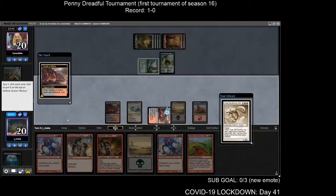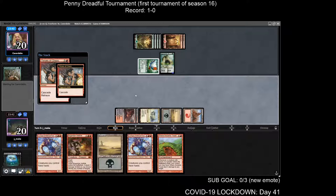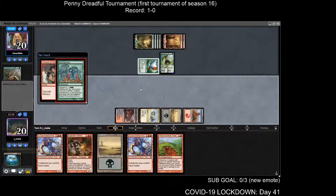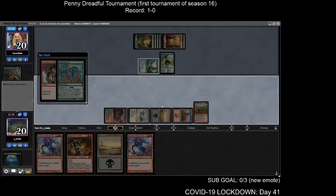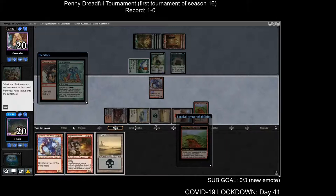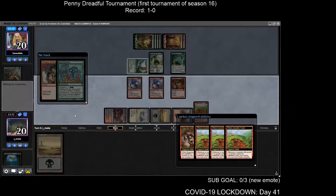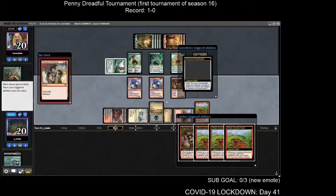A land in hand — let me cascade. I hit Hypergenesis — pretty sweet! I'll start with the Wurm's Tread. This is about 25 damage — actually just 20. This guy flies too so it's technically 25. I do have haste. It's 20 here and then another five here. They have to gain a bunch of life — oh it's a Dreadnought! Wow, a Dreadnought. It looks like there's a red-green ramp strategy going around.